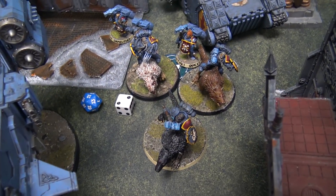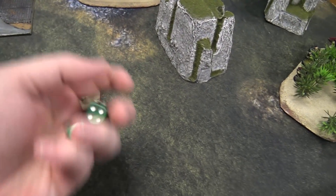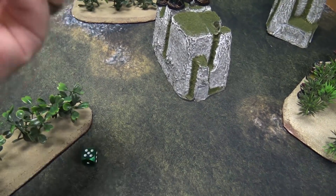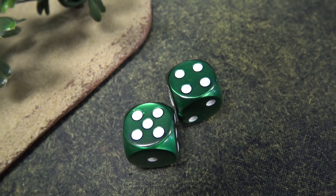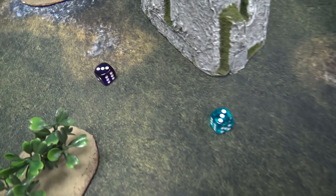Azrael is going to supercharge his plasma — two shots hitting on twos. Rerolling because of himself — tense moment, but two hits. Strength eight, wounding on threes — two wounds at AP minus three, but he has three-up invulnerable saves from Storm Shields — makes them both.